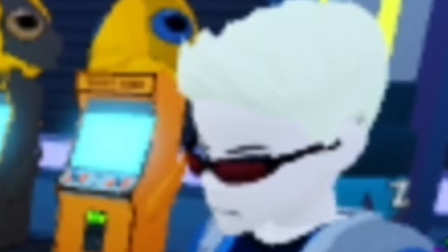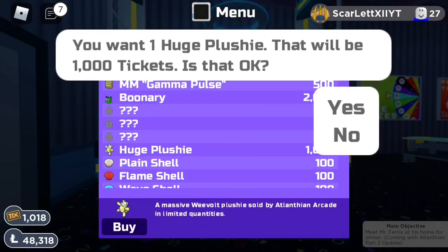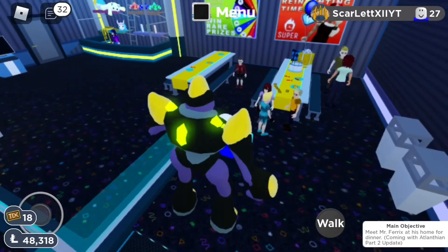Anyway, to get Elfage we need to buy this huge plushie. I want it for 1,000 tickets — even though I'm going to be broke. There you go. So after you've bought yourself this doll, you can give it to the little girl in the arcade.